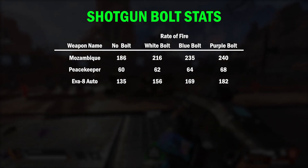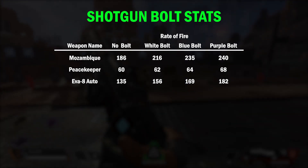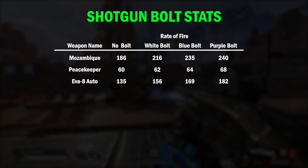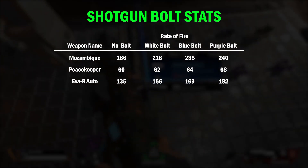If you look at this table you can see the increase in fire rate of each shotgun depending on which bolt is equipped. For instance, the EVA undergoes a 13, 20, and 26 percent increase in fire rate as you go up each tier of shotgun bolt, but the PK only increases 3, 6, and 12 percent for each respective tier level.